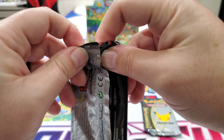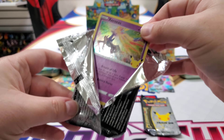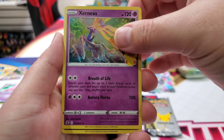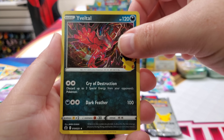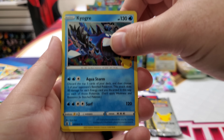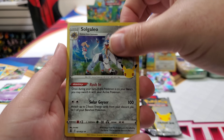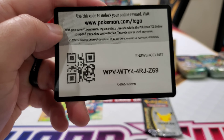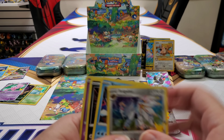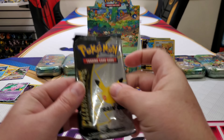Alright, here we go. I'm excited about this one because I'm off to such a good start. Give me some good classic pulls. We got Xerneas. Oh, that's all. Kyogre — okay, that's not too bad. Oh, you ruined it Solgaleo — you ruined it! You ruined my life, Solgaleo ruined it. Oh, I was on such a good start. Kyogre counts — I'm counting him. And the final pack.